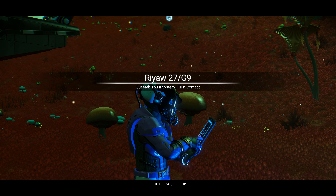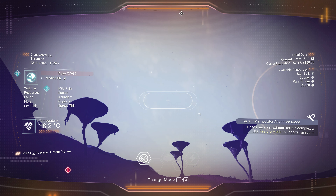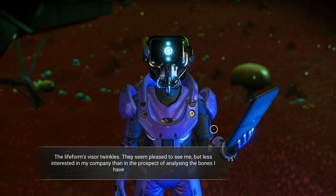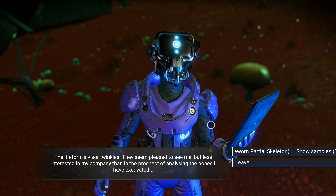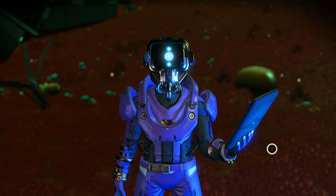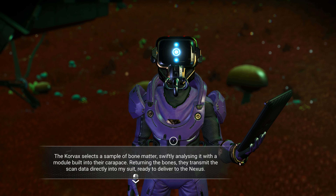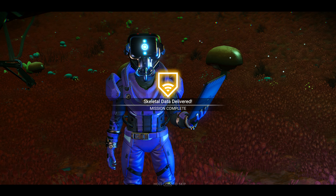There's no bones on this planet — wait, are there? Weather: mild rain. There's no bones on this planet, what are you doing studying bones over here? Life forms — visor twinkles, they seem pleased to see me, but less interested in my company than in the prospect of analyzing the bones I have excavated. There you go. Corvac selects a sample of bone matter, swiftly analyzing it with a module built into their carapace, returning the bones.